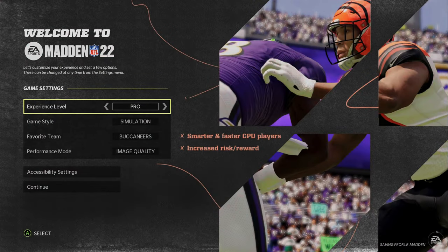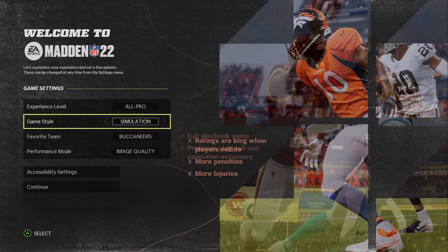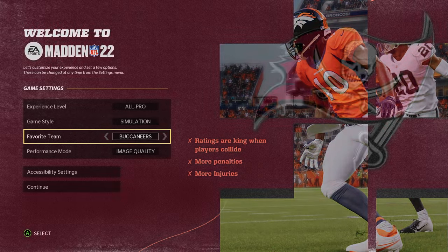Welcome to Madden NFL 22. This is all about how you want to play, so let's start here. You can pick your experience level, game style, favorite team, and accessibility options. And hey, no pressure — you can always change them later in settings.